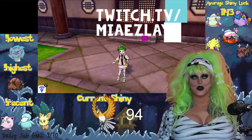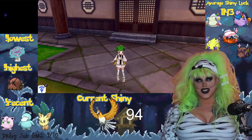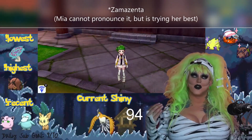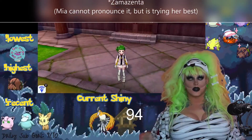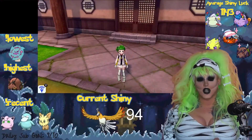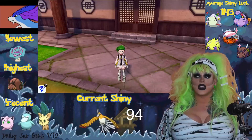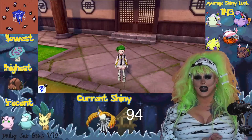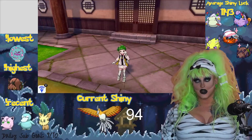Today I wanted to let you know that Shiny Zacian and Shiny Zamacenta are coming to America and Canada. For America, if you go to your local GameStop on the 22nd of October, which has already happened, you can get a Shiny Zacian code. This lasts for a few weeks, and Canada is coming out in a few more days.